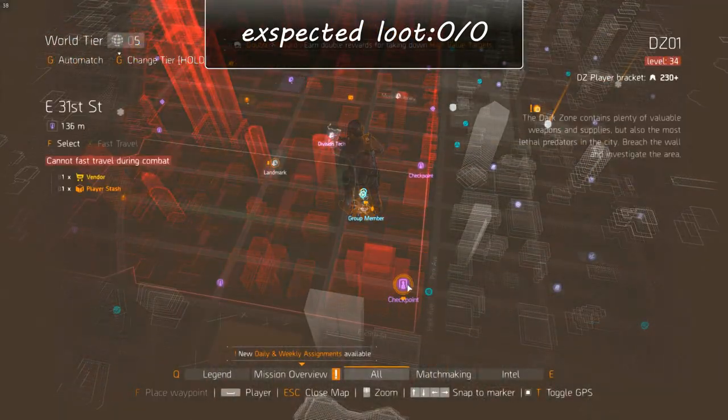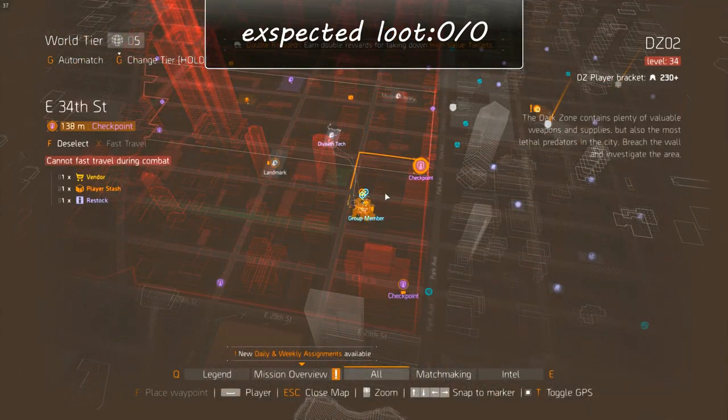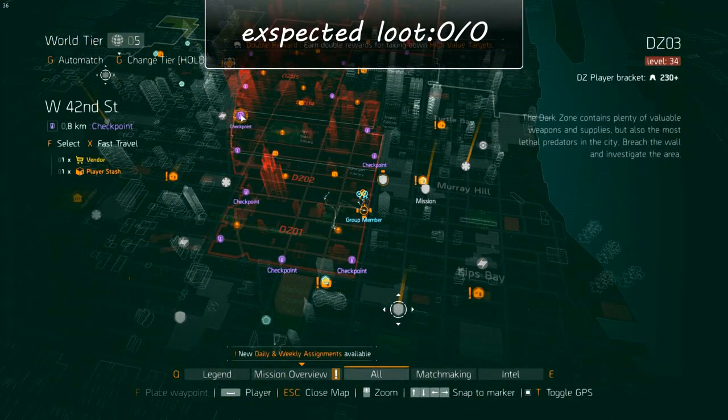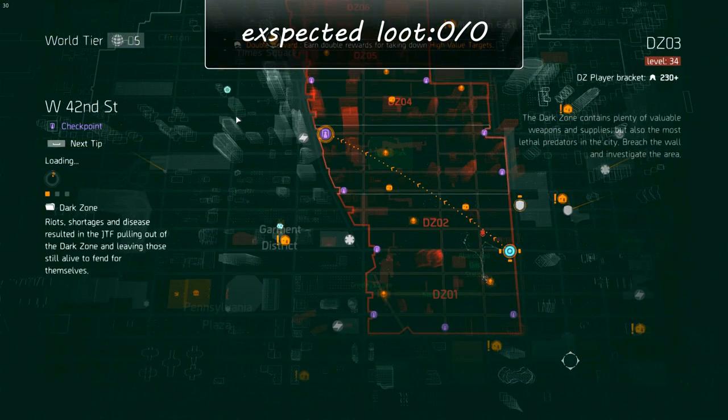For Dark Zone 3 there are actually a lot of options and there's not really one right way. My personal preference is clearing the underground first and then clearing above ground, since once you're full you can hop out and walk to the extraction site because it's always very close.